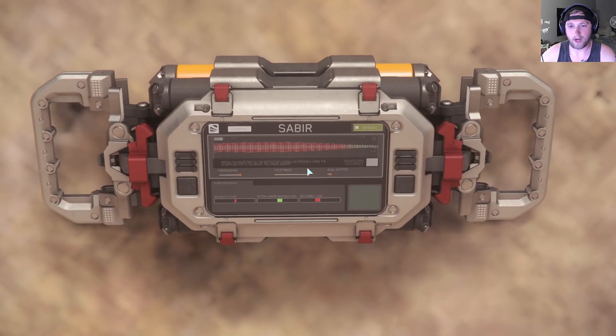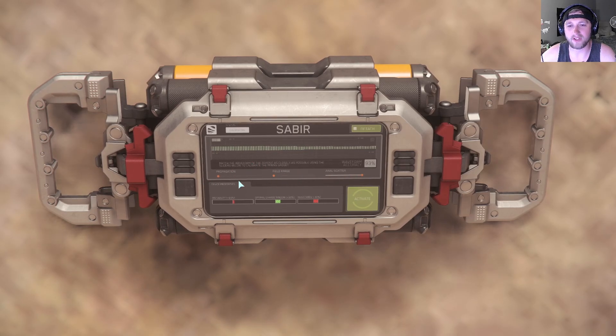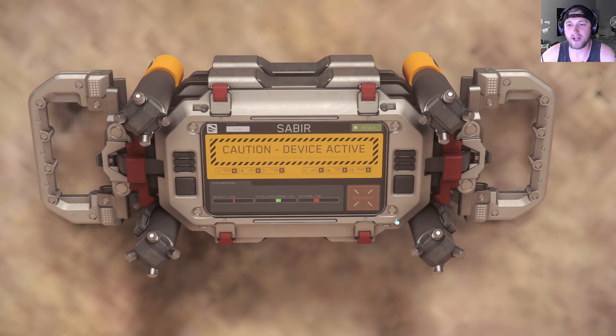Now we've got to interact with it and try to change some stuff. We're going to try to get this as close to 90% as possible. Oh look at that — 90 right off the rip! You just got to mess around with these little sliders to get it as close to 90 as possible, and then we hit Activate.